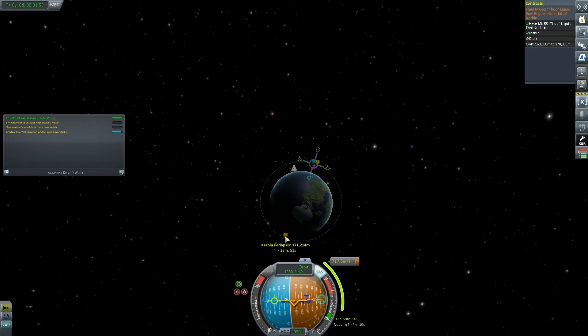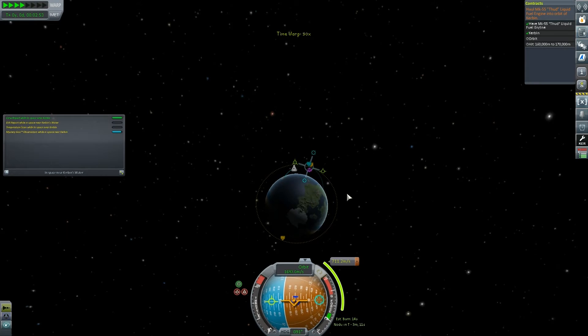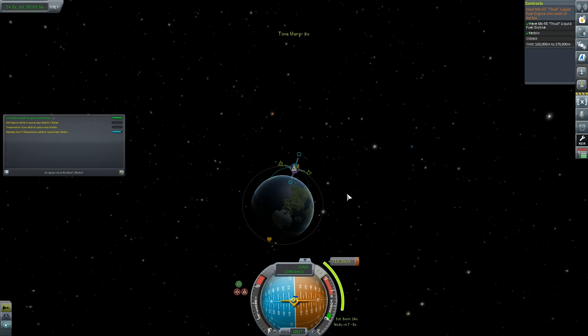Let's reduce our periapsis — just a tad. 150,000. Just a little bit more. Now I've got the hard part: I've got to get this burn perfect. You can see we're actually losing speed here, but I've built my rocket with spare delta-V in mind. I don't think I'm skillful enough to complete this without doing it this way.